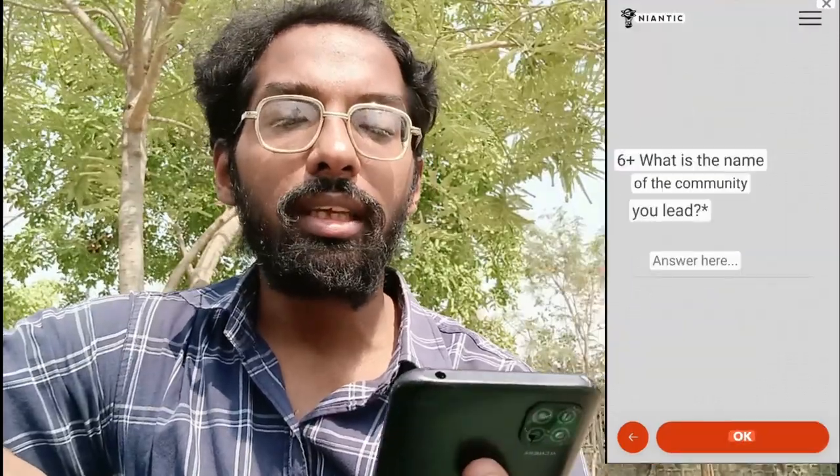Once you fill out the details in the application form, Niantic will verify whether your details are correct. After that, you will be invited to join a community of applicants and continue with the waiting process. Once added to the group, you must run at least four community events using Campfire, achieving 10 check-ins on the app for each event, and share all links to these meetups. While these events occur, Niantic will conduct a final background check and safety check of your community, after which you will officially become a community leader in Club Campfire.